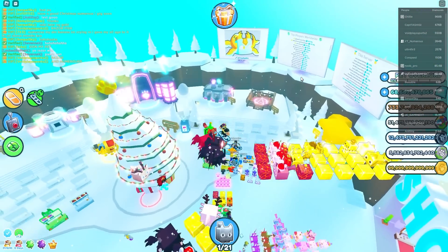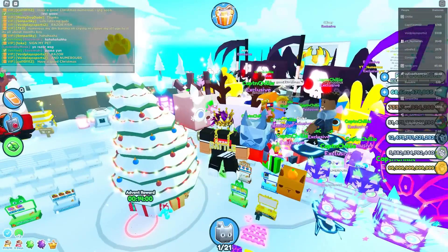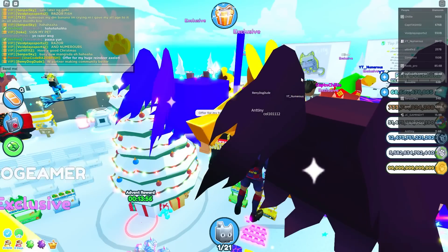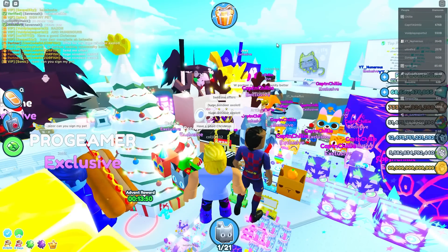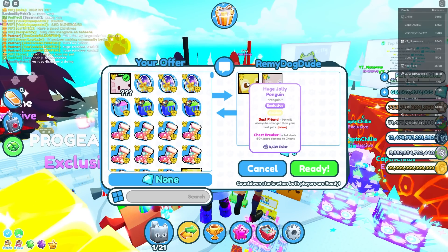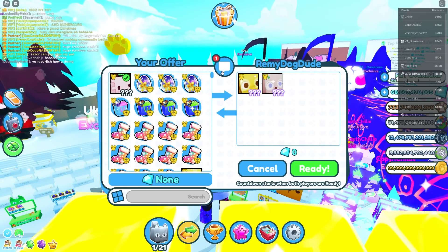Oh wait, I figured it out — they did this and boom, now I can fly! Alright, offer for my huge reindeer axolotl, send me offers! Let's go, let's turn on trades and see what we got. Oh my gosh, a golden huge jolly penguin and a huge enchanted deer!